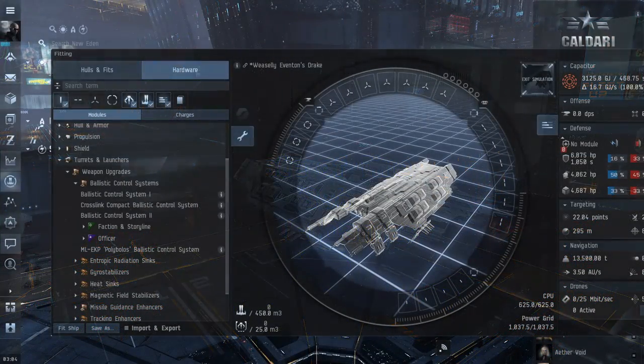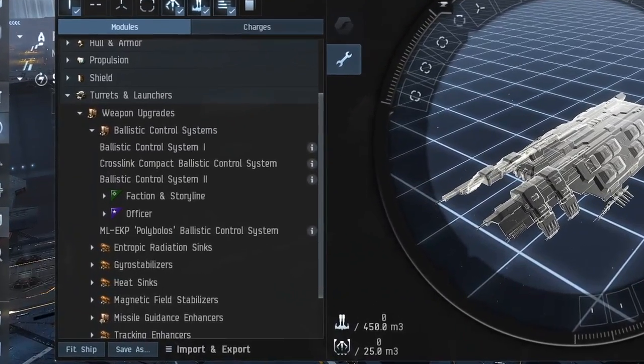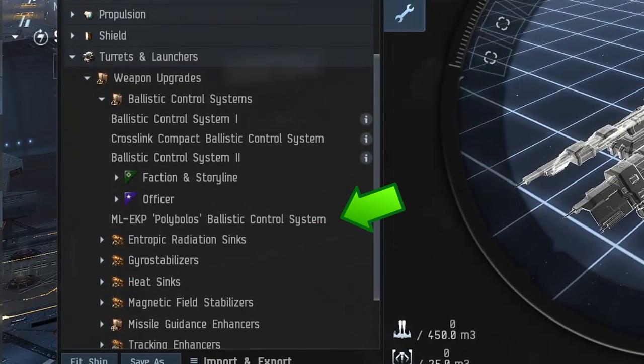If you didn't know about this module before, that's because it's actually strangely positioned below the faction and officer tab in the market as well as the fitting window.